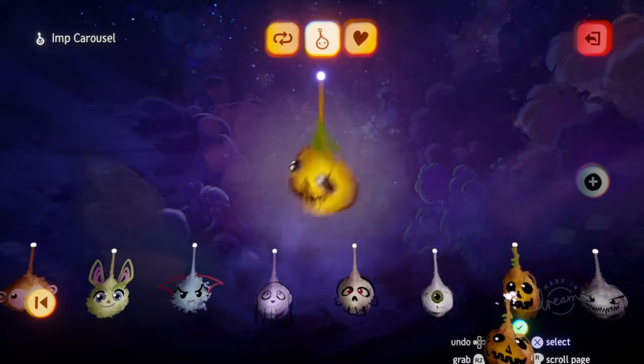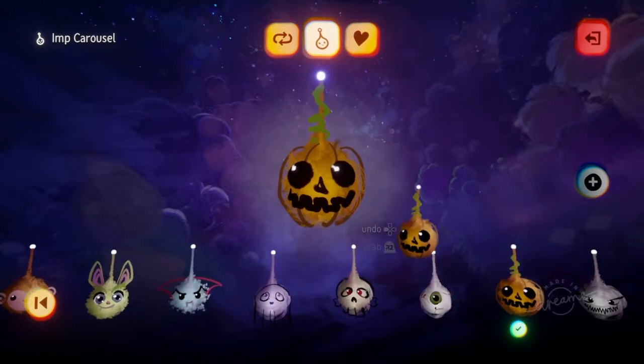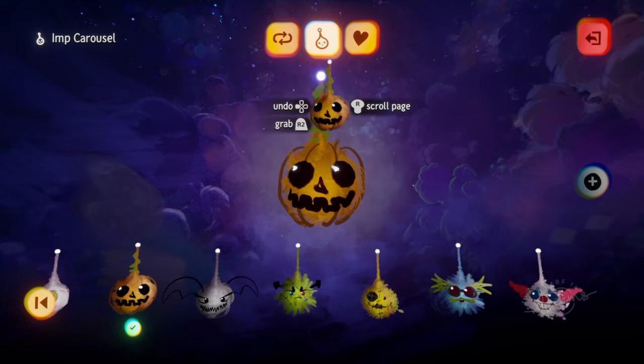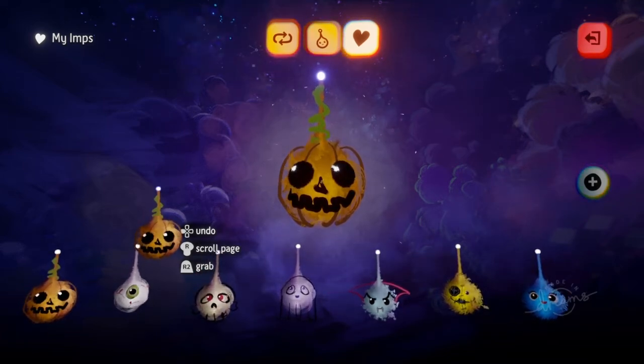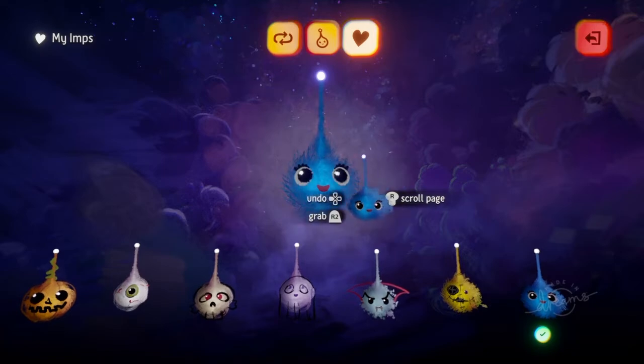From here you can save any particular ones that you may want by hitting the plus sign here, which will add it to your favorites. However, just be aware you are limited to the amount of imps you can have in your favorites. I've gone ahead and saved the majority of the Halloween ones here just for quicker access to them, including of course still my original imp located here.